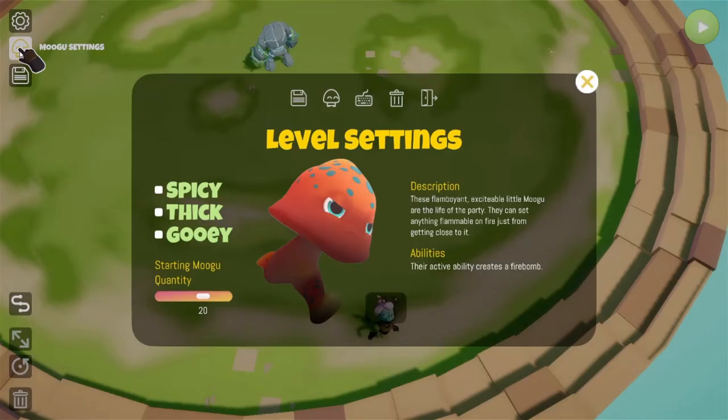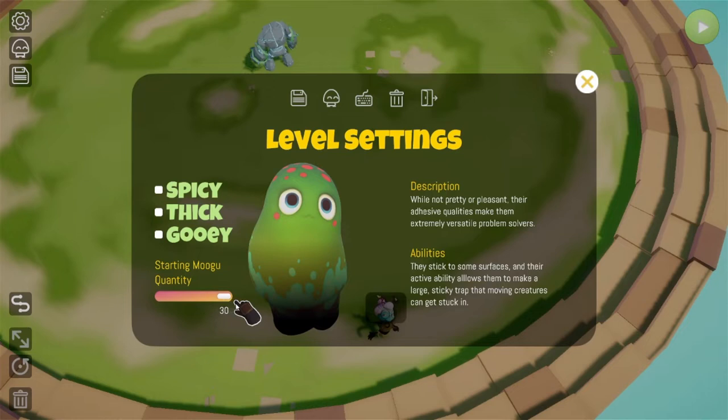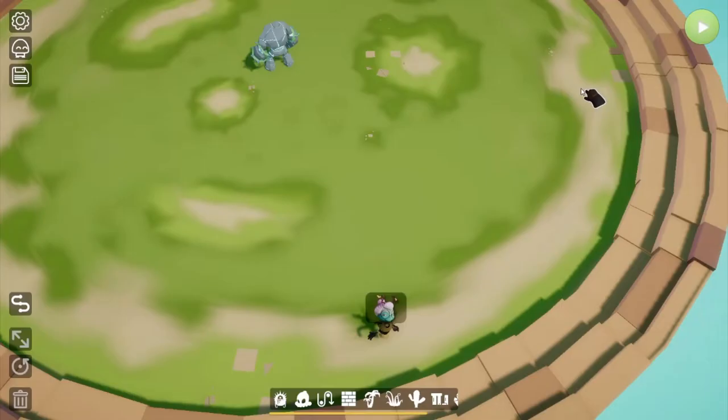There's another thing you need to set up for every level — the Mugu settings. Here you can turn on which Mugu types you want for your level; you must have at least one. You can keep just the heavy type or have all three — it's totally up to you. You can also set the starting Mugu quantity anywhere from one to thirty. We default to twenty because we like throwing these guys around, but it's your call.